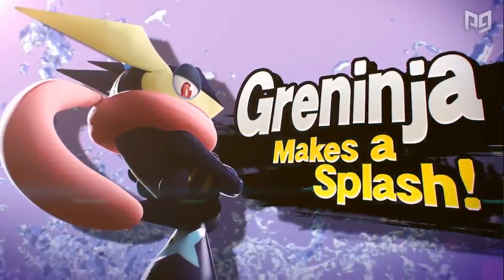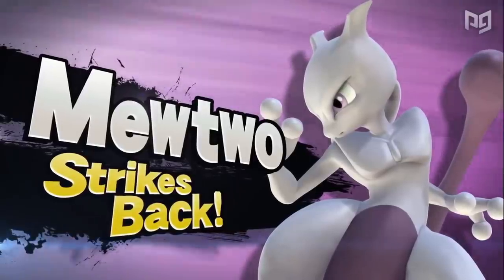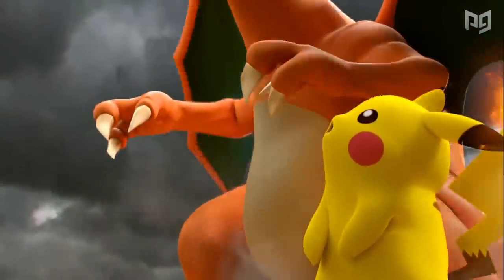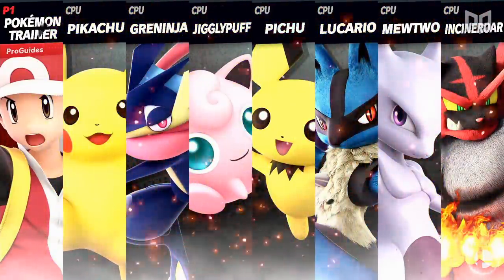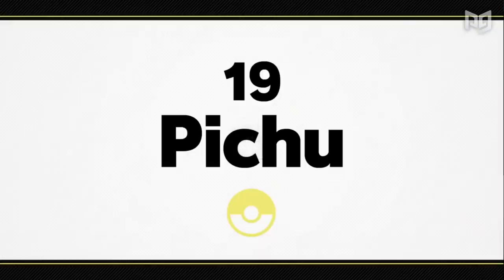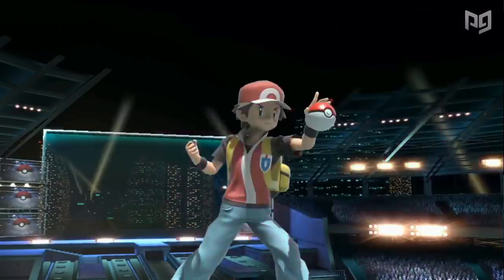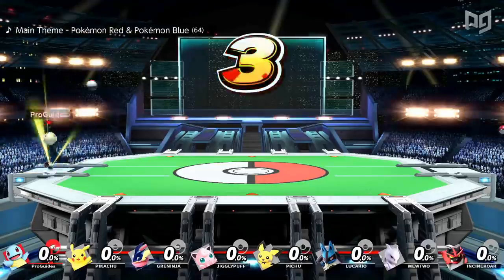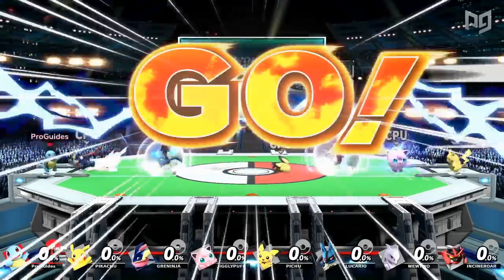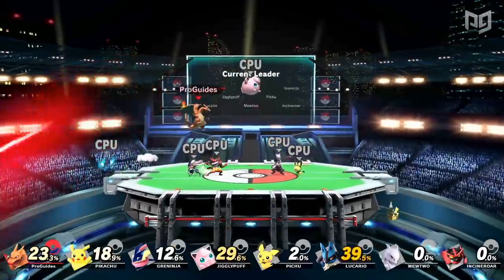Smash 4 added Greninja, and Mewtwo returned as a DLC fighter. Smash 4 also removed Squirtle and Ivysaur from Pokemon Trainer, leaving Charizard as a solo fighter. Smash Ultimate features the largest assortment of Pokemon in any Smash game, reuniting Pichu with the existing Pokemon from Smash 4, and returning Squirtle and Ivysaur to Pokemon Trainer. Ultimate also introduced Incineroar as a newcomer Pokemon. Counting Trainer as three characters, Smash Ultimate boasts a total of 10 playable Pokemon, making Pokemon the most represented video game franchise in Smash as determined by playable characters.